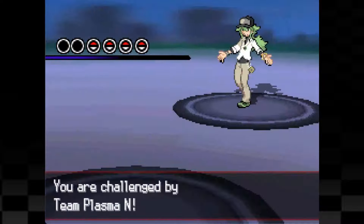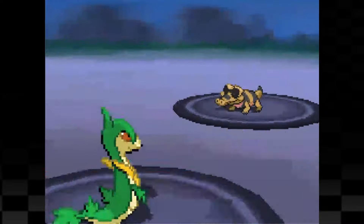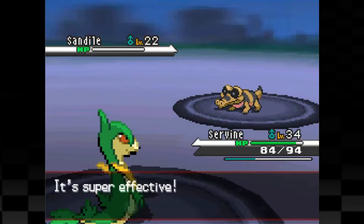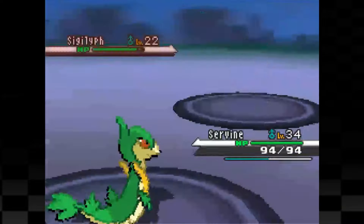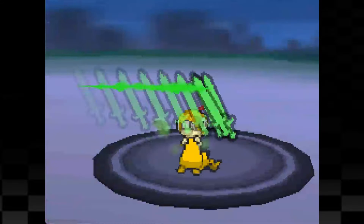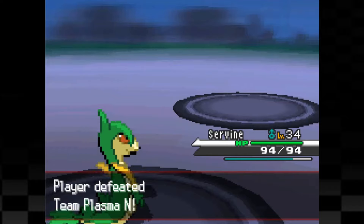The next fight is against N in Nimbasa City. There isn't too much to say here. I used Growth a few times and then sucked everything dry. From there I dropped the Grand Slam hammer on his Pokemon until the final Pokemon Scrafty, which got cut down by Leaf Blade because my dumb self thought it was part Ground type or something. But yeah, it wasn't. I still got the knockout though so it doesn't really matter.